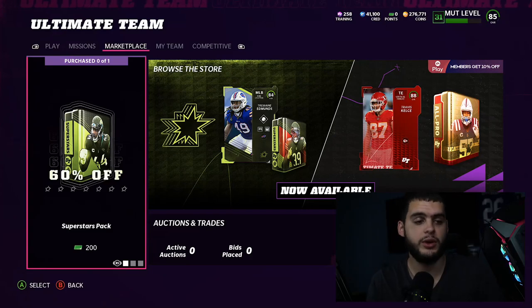If you guys need coins, head over to Mutt Reserve down below and use code Poodle at checkout for 15% off your order. Let's get into this.